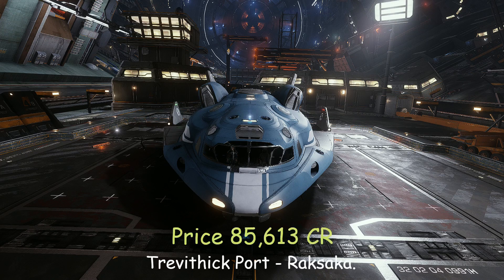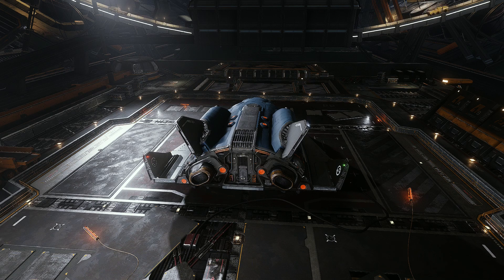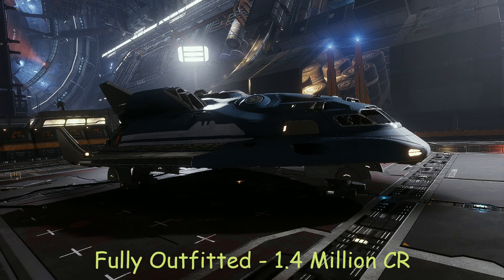This is the Adder. The Adder comes with a price of just 85,613 credits. The ship has a maximum cargo capacity of 30 tons. But again, in my build I run with a class 2A shield, reducing our cargo capacity to 26 tons. The trade-off is worthwhile as it provides some additional protection. Like the Hauler, the ship is better suited to short hops of just 4 to 5 jumps due to no fuel scoop fitted. The total price of my trade Adder build will set you back about 1.4 million credits.